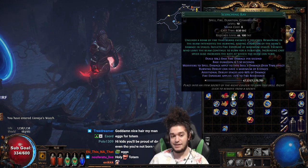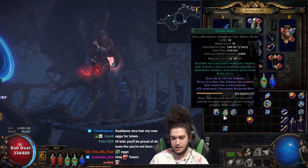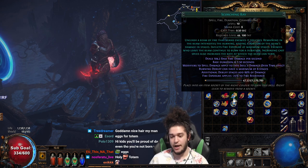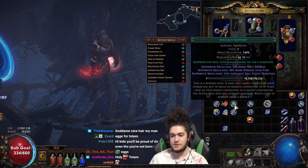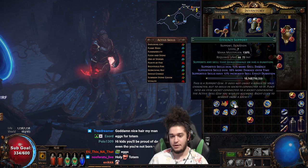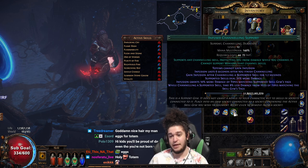Since Scorching Ray is getting massively buffed, I'm most likely going to drop the Holy Flame Totem setup and try Scorching Ray right away. The main reason is Efficacy has been turned into a level 8 support gem, meaning we get it in Act 1, so you can finally have a 3-link Scorching Ray. We'd run Scorching Ray, Efficacy, and Infused Channeling, and that should be enough to get started right away.